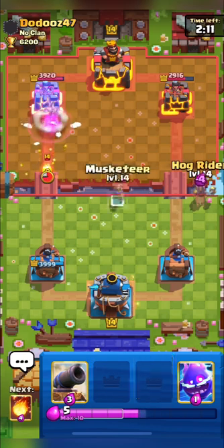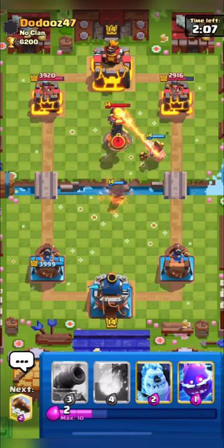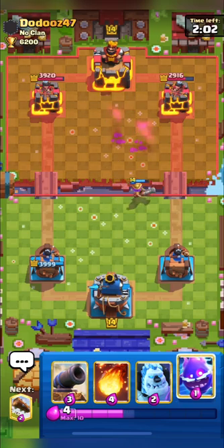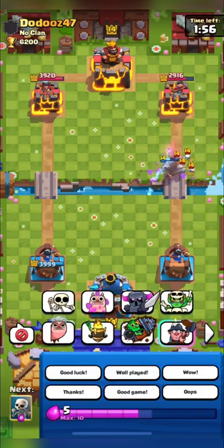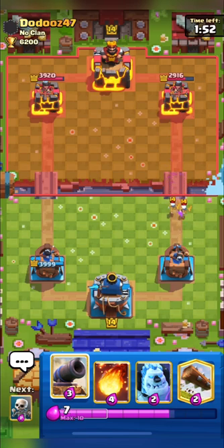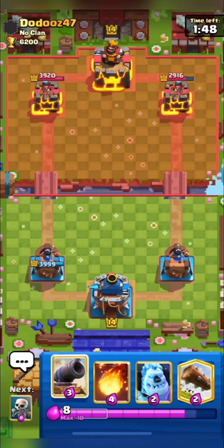I will go in with my hog on the right side and put my musketeer for his fire spirit. I think musky will be able to take out his inferno. I'll predict his skeletons with my electro spirit, but he has a skeleton army — this is an interesting deck. He has drill right now.